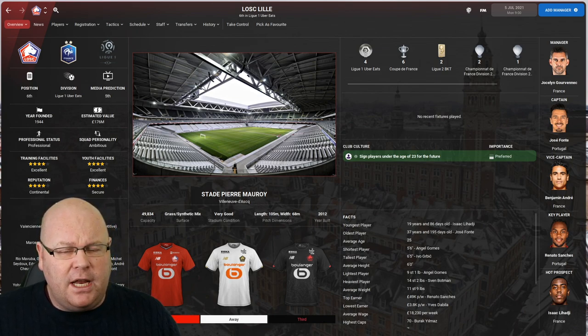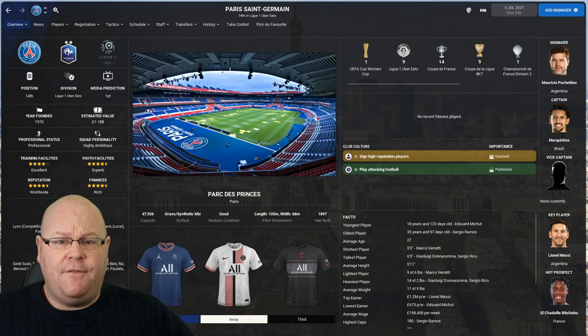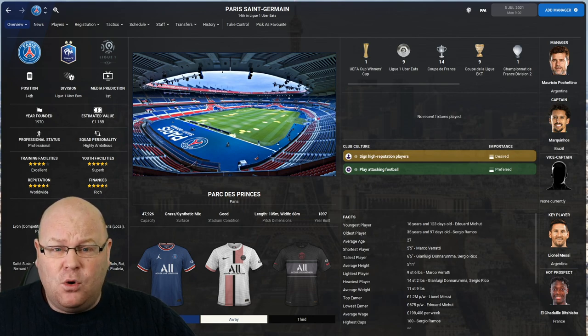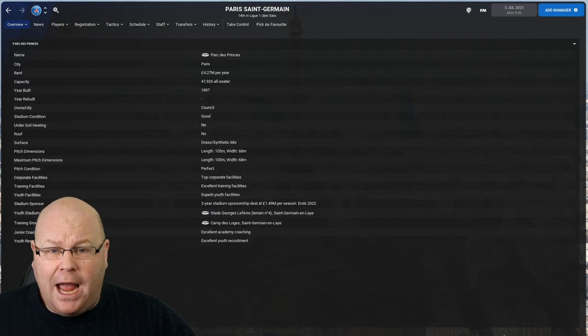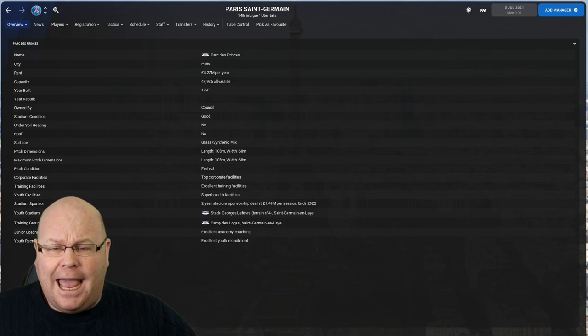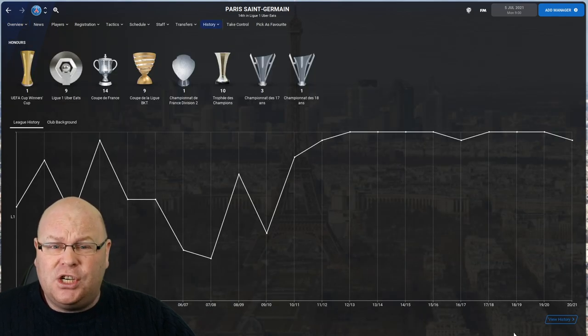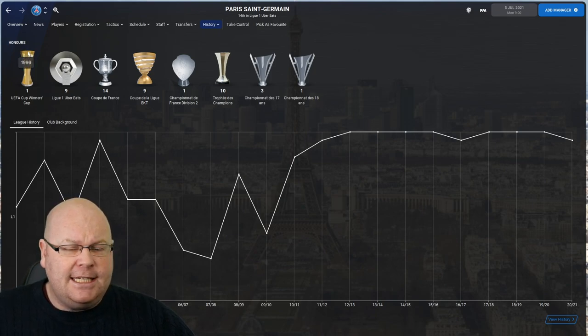If you don't like the idea of taking charge of Lille, France has plenty of other challengers. If you're looking to take charge of a club with an embarrassment of riches, how about succeeding Mauricio Pochettino at PSG? The club looked like they were about to seal a record-equalling 10th Ligue 1 title. They play at a stadium that holds just under 50,000 fans with excellent training, superb youth facilities, and excellent academy coaching and youth recruitment. They did lose the 2020 Champions League final, but in 1996 they beat Rapid Vienna to win the UEFA Cup Winners' Cup.